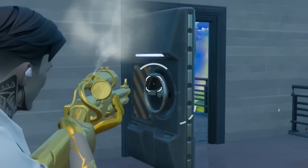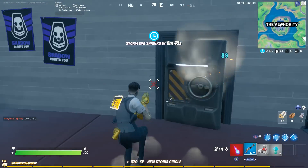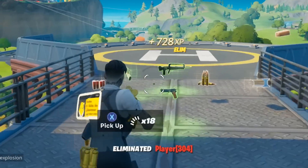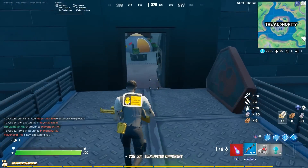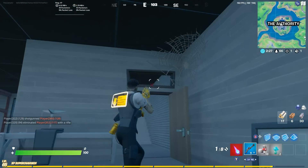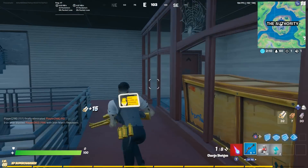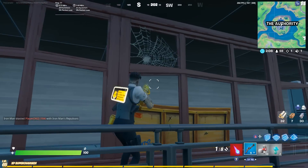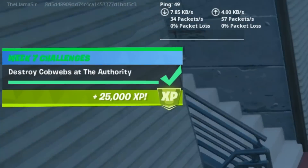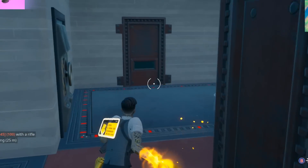It is looking like the Authority is going to be his location, which is what we predicted. You've got these cobwebs, which were even a part of the challenge. That too points towards zombie Midas being here — why else would they have a challenge with the Authority all of a sudden? As you can see right here, break all three of those and you get a completed challenge. So I'm excited for this location to be turned into a new boss location for Fort Nightmares.